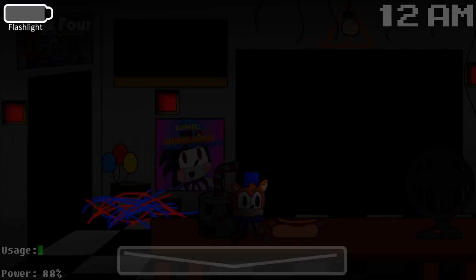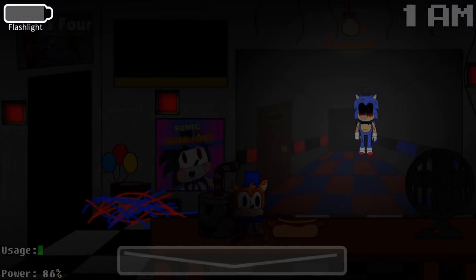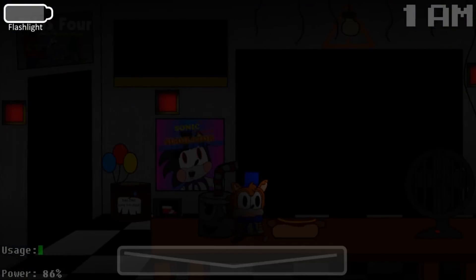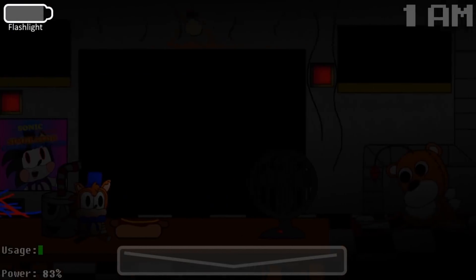It seems like those wires moved. I need to keep them in check just in case. I guess I need to use those wires just like you would use the wet floor sign against Rockstar Chica — it's basically the same thing. I assume that was Salvage Sonic's noise, so I should keep those wires on the left side.